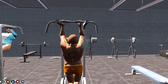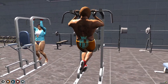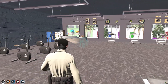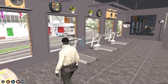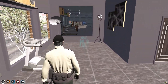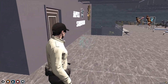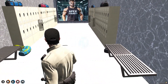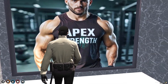So yeah, that's our MLO. You can make it work with your gym script if you have one, so you can use it with this MLO as well. You will get to see all the props right here — we have one mirror as well. I think this is the bathroom area. Here we also have an Apex Strength image.